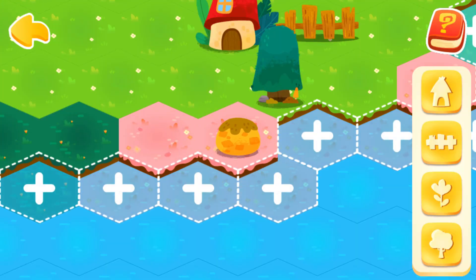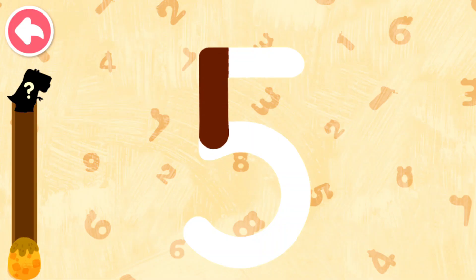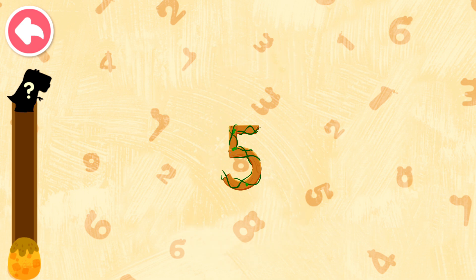Isn't it a dinosaur egg? Tap on it and get map energy to hatch a baby. Five, six.